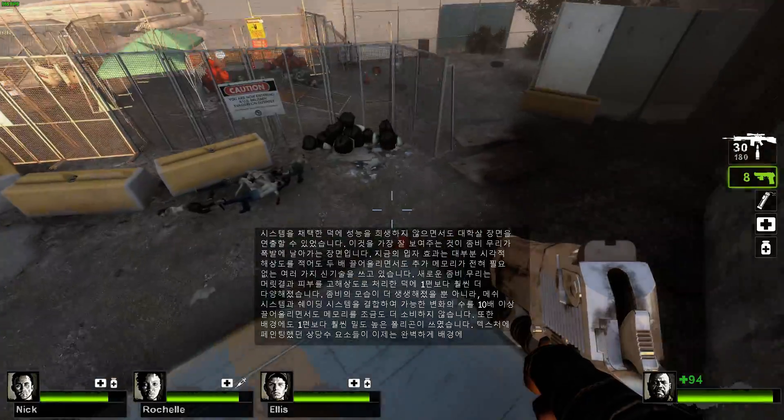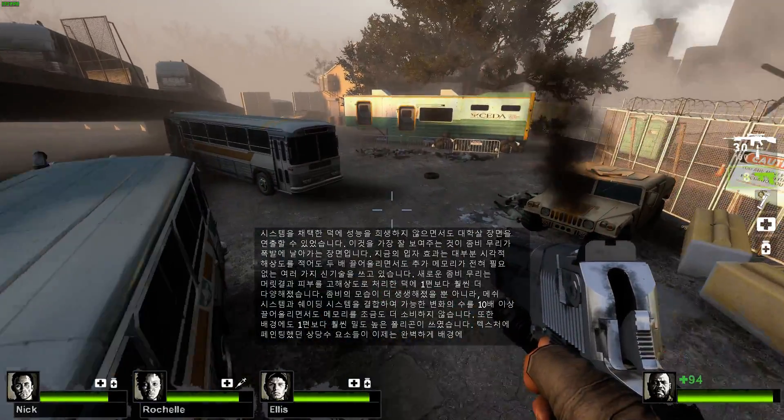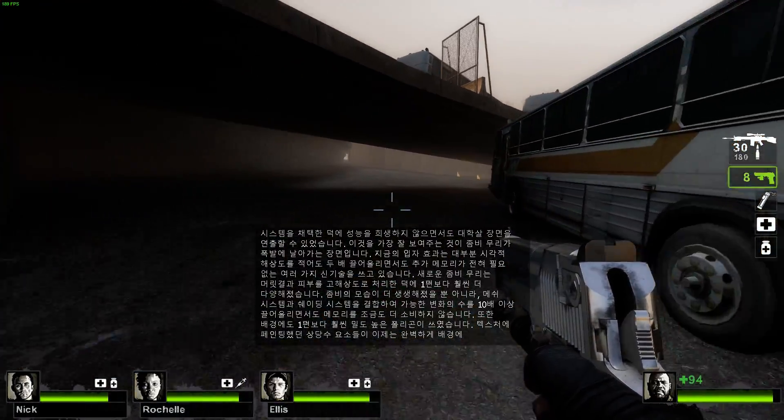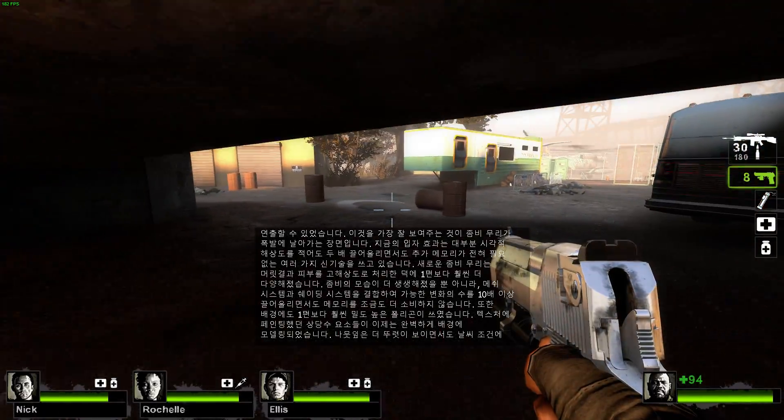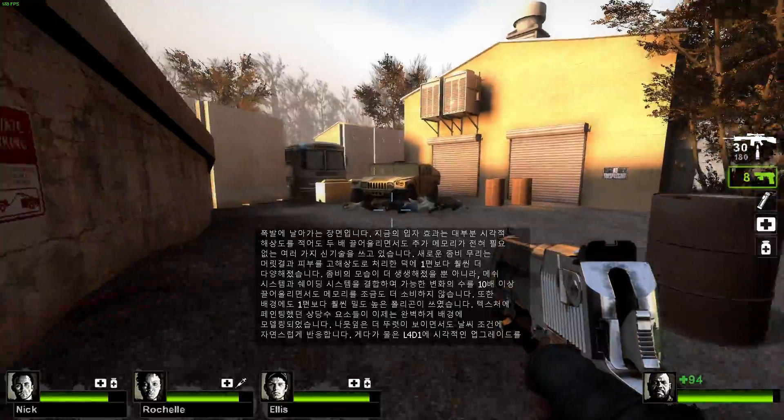The new zombie horde is considerably more variable than that of the first game, with higher resolution meshes and skinning. Not only do the infected look better, but using a combinatorial meshing and shading system, there's over tenfold the number of variations possible in Left 4 Dead 2 while consuming no new memory.